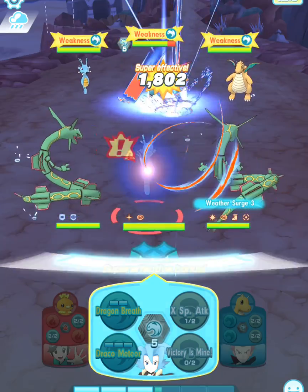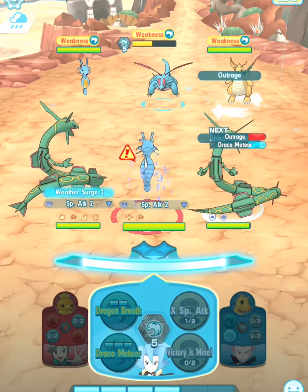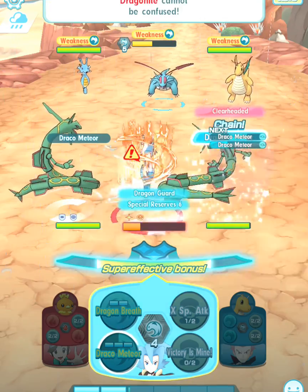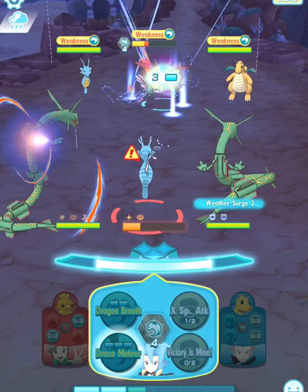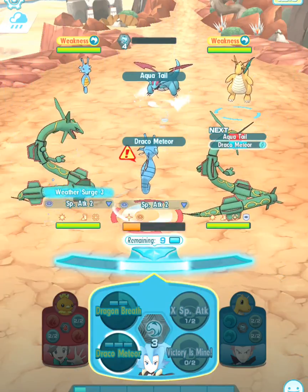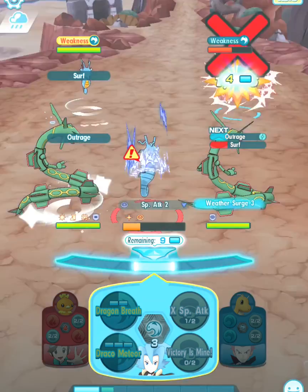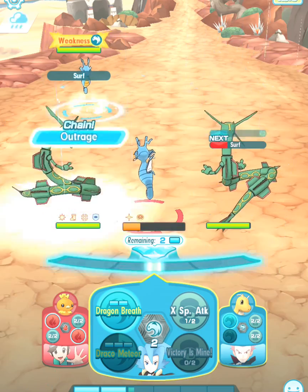Now I'm going to use Draco Meteor. Notice Dragon Guard took effect as soon as that Dragon Knight used Outrage on me. Special Reserve 6 kicks in, which really helps boost my Special Attack. Awesome — now we just have that Kingdra left on the opponent's side of the field.